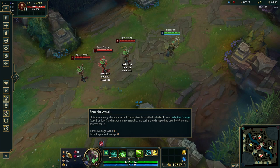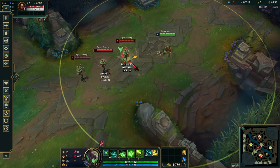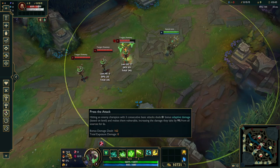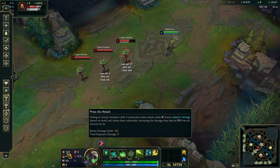PTA requires 3 auto-attacks, and then it deals some damage — 81 as an example here — and then makes them vulnerable to X amount of damage later.